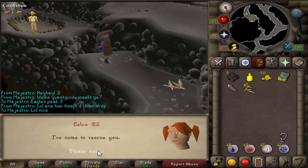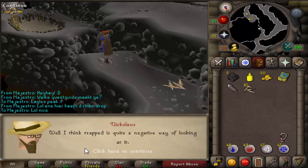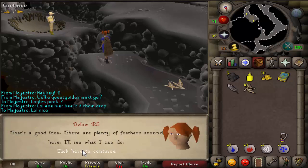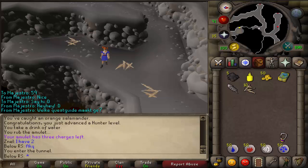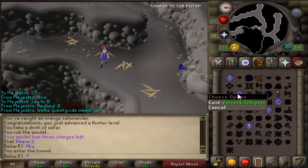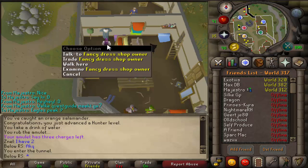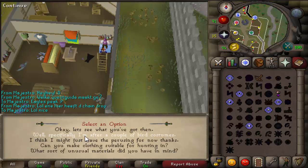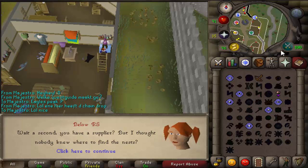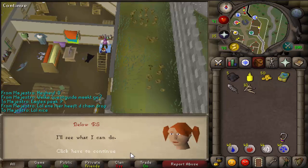You'll say "I've come to rescue you." He'll respond that he's not really trapped and you ask if you can help at all. After that dialogue, teleport or go by foot — I recommend teleporting — to Varrock. Come over here to the fancy dress shop owner and ask for a couple of bird costumes, specifically an eagle one. It will cost you one yellow dye, 50 coins, and one swamp tar.